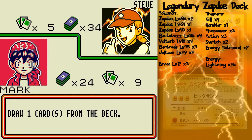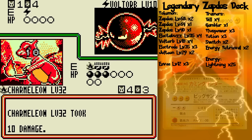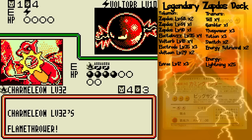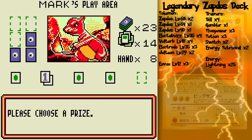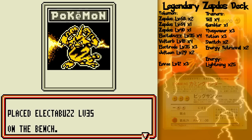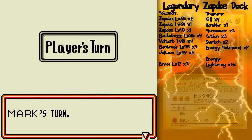The knockouts continue turn after turn, which is making me pretty happy. Oh, my Energy Removal — I could use that for that Zapdos of death. Flamethrower! Well, not quite the win just yet, but it will leave him with just one Pokémon left and I will be able to knock it out on my next turn. But that could be the card that turns the game around in his favor.